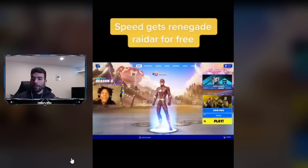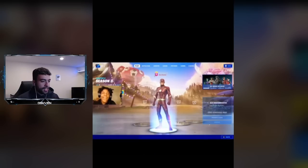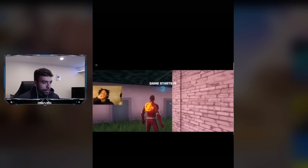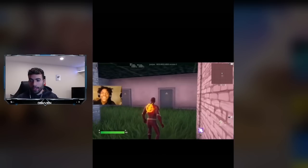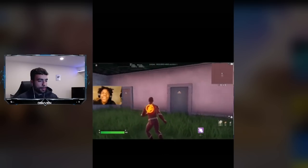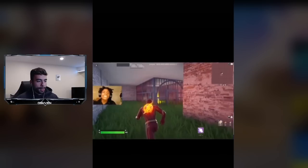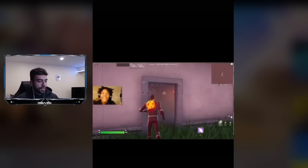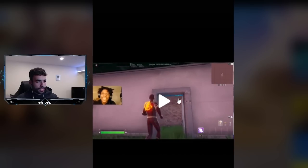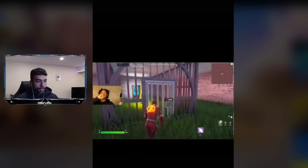The viral video shows Speed getting the Renegade Raider for free. There was a map code shown, and we loaded up into the map to follow exactly what they do. Once inside, it looks like you have to go through doors, and there might be traps at certain doors. The middle door has a trap, so it looks like you have to go through the left door.